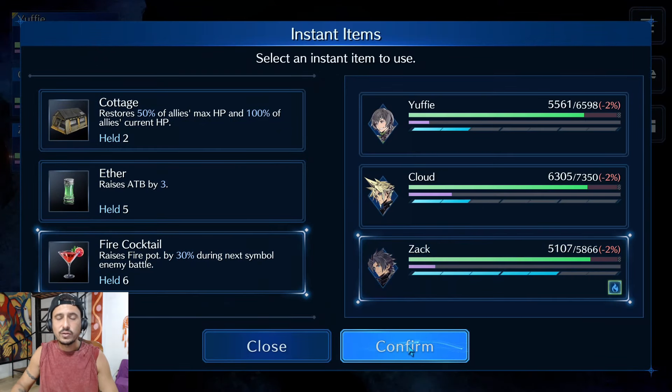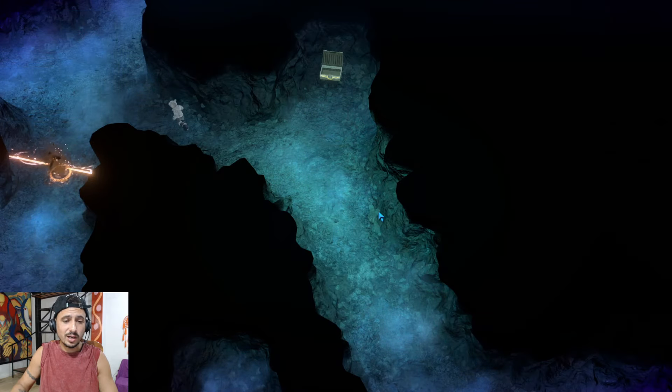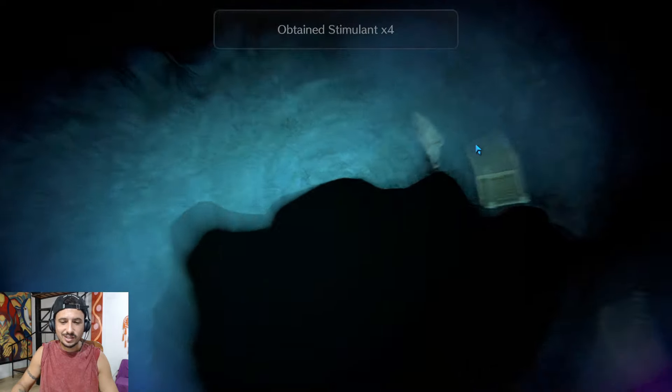We're going to run up here and grab this chest. The very first thing I'm going to do is drop a fire cocktail on Zack. If you guys don't know, you can use a fire cocktail and go into a fight against ads and it will not wear off until you do a boss fight. So we're going to be fighting ads that are weak to fire — pop it, run up here, grab this chest. That's a little trick for using those cocktails.